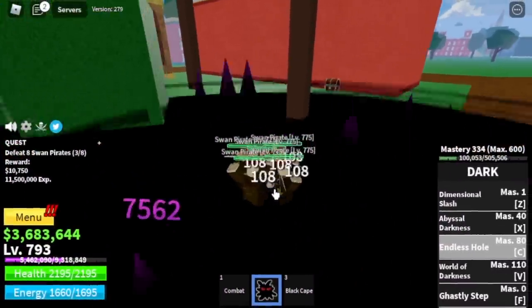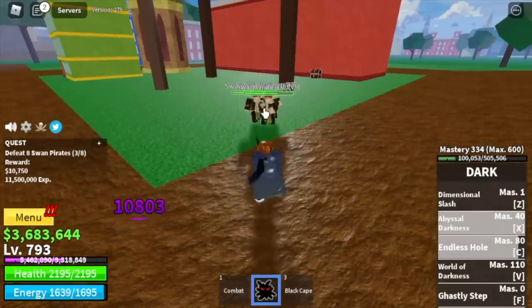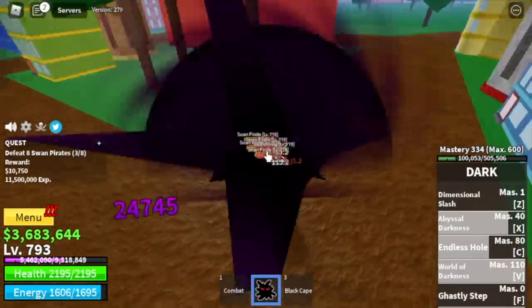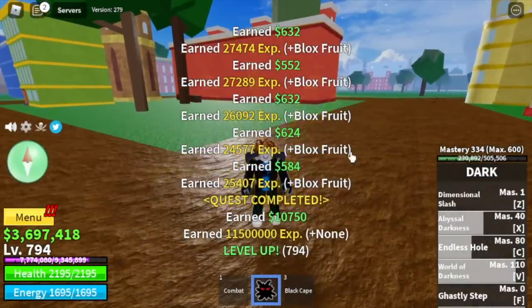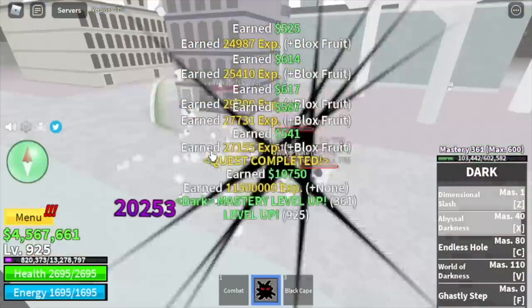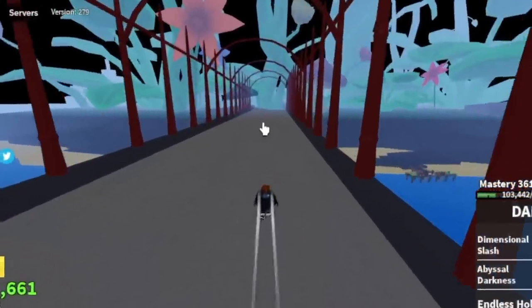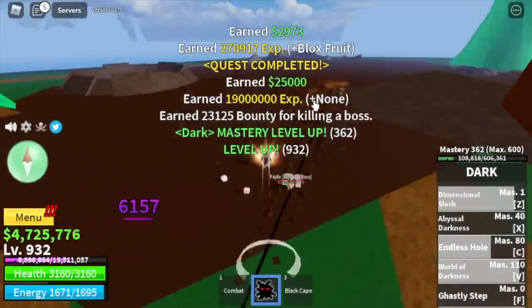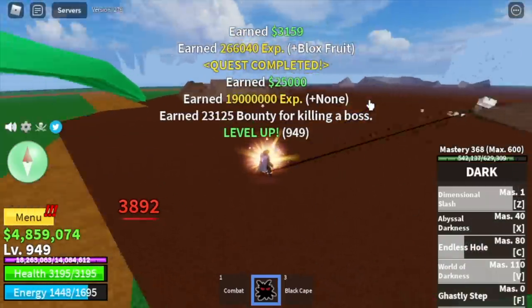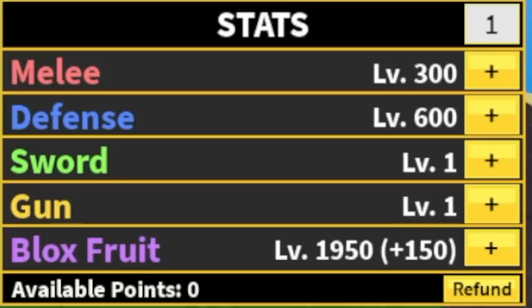The only problem is we will not be able to level up our Observation Haki, which is not good in the third sea. We're gonna grind this area until you reach level 925, skip the Marine Captains in the Green Zone, and head straight to Fujitor at 925. We're gonna level up here only until level 950. Stats at 950: Melee 300, Defense 600, Blox Fruits 1950.